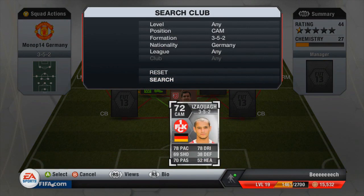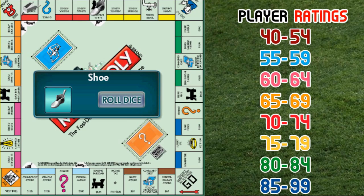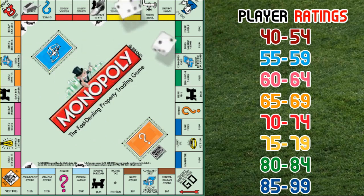We land an 11 which means I can go over to the red zone, which is a 70 to 74 rated player. So it is the CAM that we go out and buy — Azagach, or whatever that says. He has 78 pace, 78 dribbling, 69 shooting, 38 defending, 70 passing and 52 heading. On the whole it wasn't too bad. I didn't really notice him loads because of the two beastie strikers that I have in this squad, which we will see soon enough.